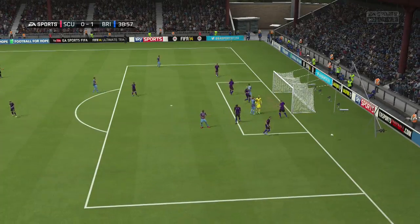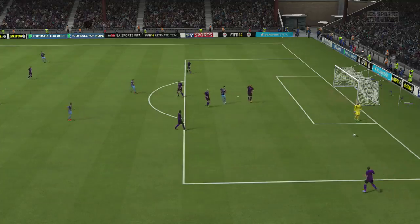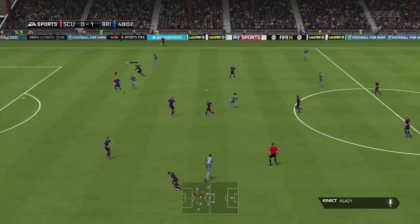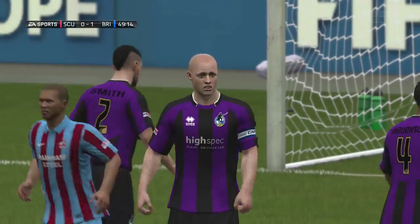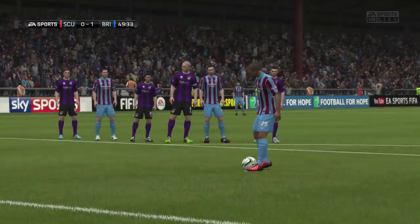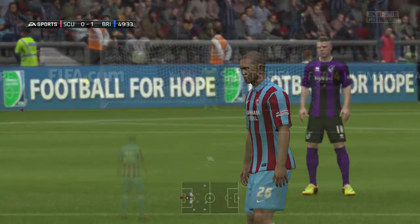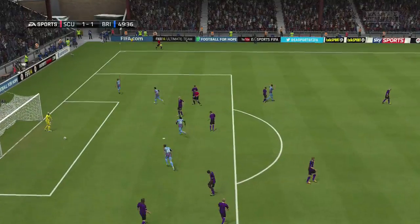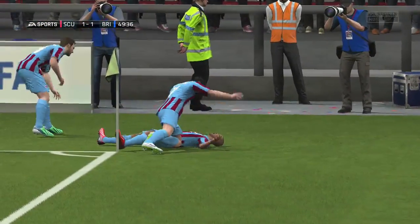Scunthorpe get very close to scoring with a Sparrow header in the 39th minute - they should have tucked that away but weren't clinical enough. Into the second half I foul a player and I thought it would be a free kick but it was just inside the penalty area. How frustrating - you can see the line, it was just inside the box. I'm really not great at saving penalties against the AI - a lot of people have told me to stay down the middle but I go left to right and I don't save it. An undeserved equaliser for Scunthorpe.